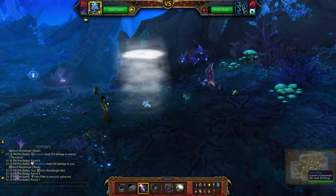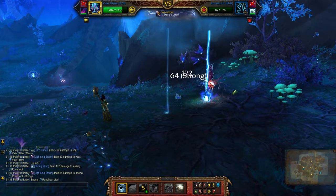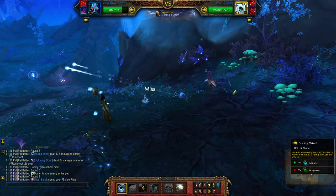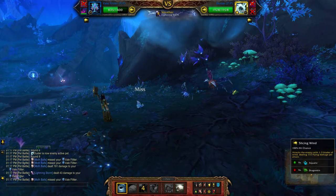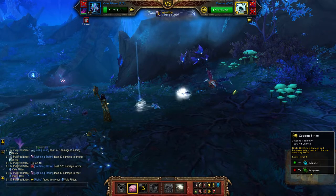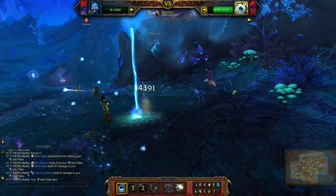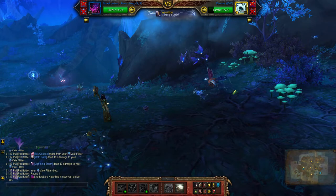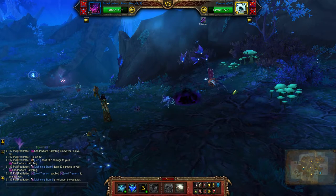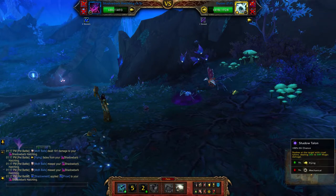Prowl Lightning — holy crap! Slicing Wind, Slicing Wind. Prowl Lightning, Cocoon Strike. Slicing Wind, Prowl Lightning, Slicing Wind, Void Tremors. Shadow Mild, Shadow Talon.